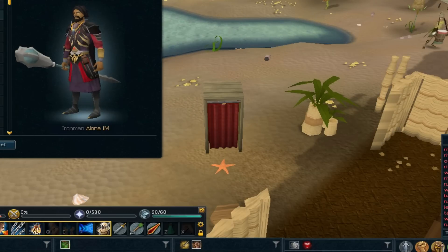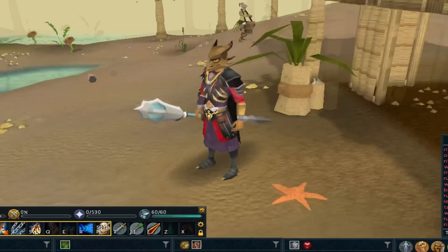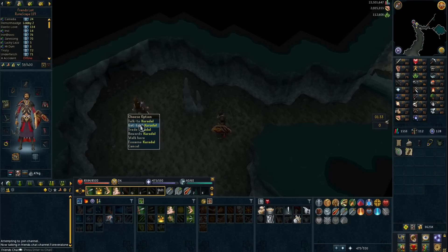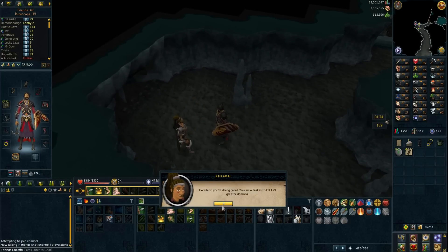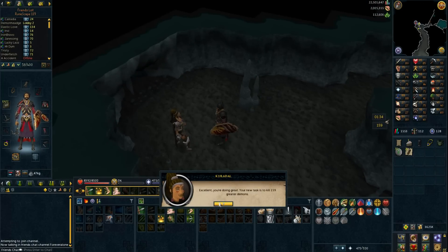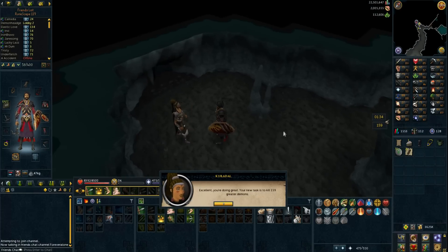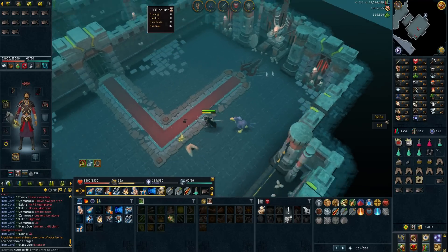I'm going to equip it and see how it looks — remove the helmet and put that badass on. It actually looks quite ridiculous but at the same time awesome. Let's get another task. I just finished the aberrant specter task and we get greater demons. We could actually do this at Zamorak — that doesn't sound like a bad idea.